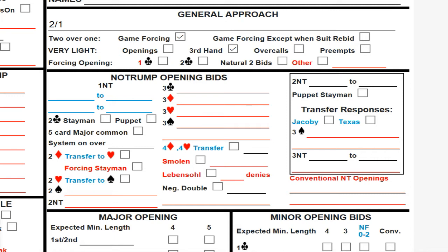The forcing opening is essentially our strongest bid, and the only strong forcing bid we have is two clubs. When we open two clubs, partner cannot pass — our hand is really strong, 22-plus points. Checking that off notifies us and our opponents that two clubs is the only forcing bid we make. Now let's take a look at our no-trump sequences.